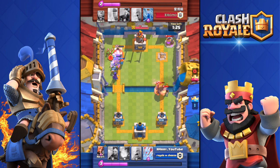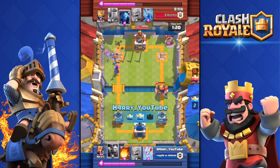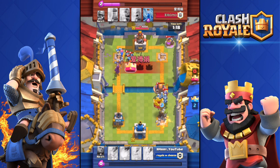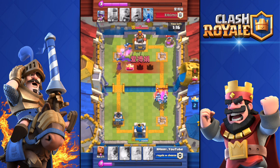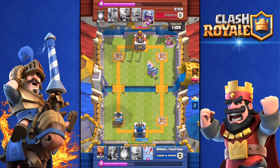Moving on to number 6, Supercell changed it so that the Dark Prince does not get a pushback if it's hit by a fireball, rocket, or anything like that. That is really good because it's going to help out the PEKKA double prince strategy.